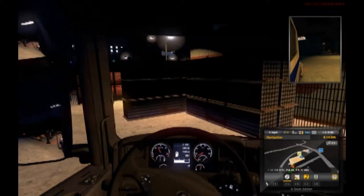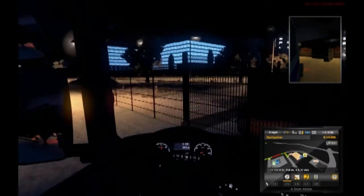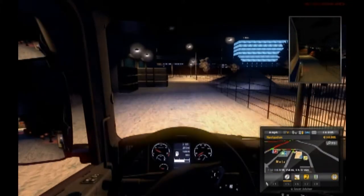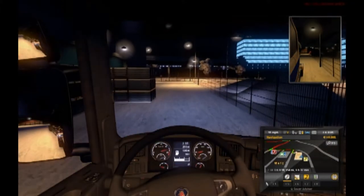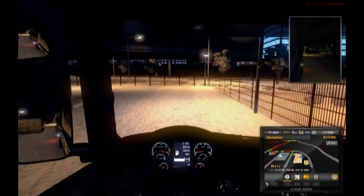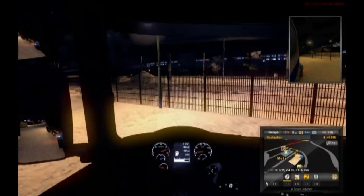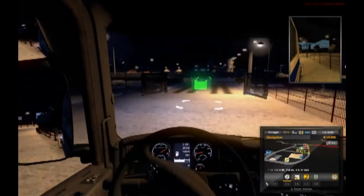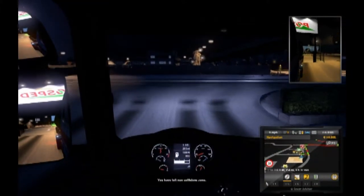Pull it out a little slow here — don't want to crash right as we start this job. Throw in the lights. As you can see in the top right hand corner, no collision area — shows that I am playing on the multiplayer server. Collisions will not count, or it doesn't really count in these sections.